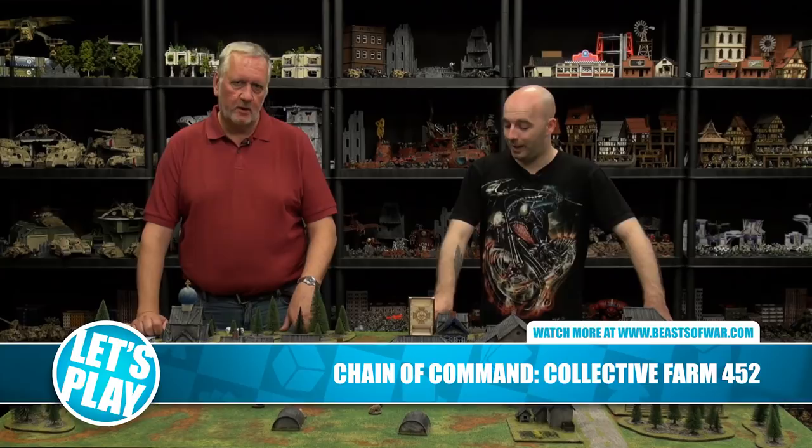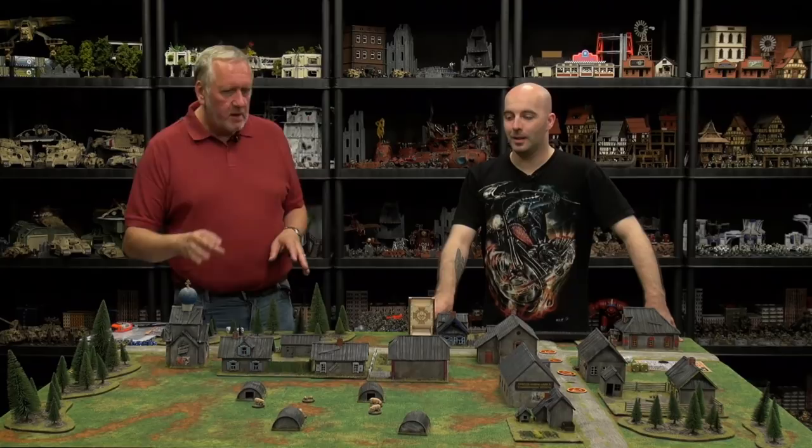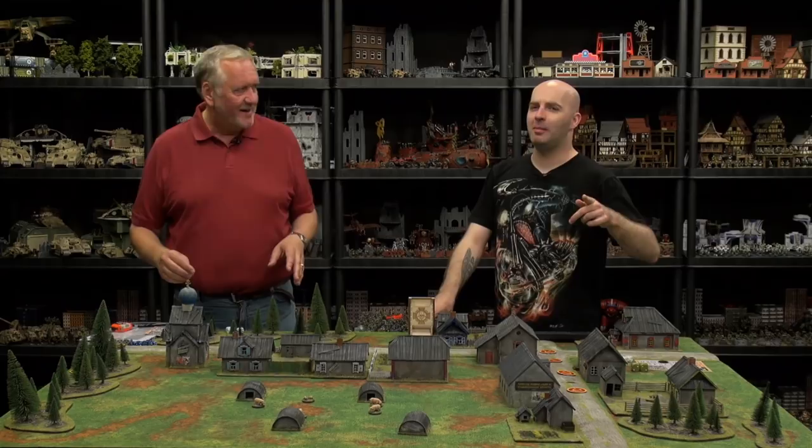Richard, where are we fighting today? We are fighting in Russia — not quite Stalingrad but we're on the way there. This is autumn of 1942 and the Germans are thrusting eastwards towards the Volga. The weather's still good so no snow, and we are looking to drive you out of this collective farm — pig farm number 452, one of the finest pig farms in the Soviet Union, allegedly. We make great bacon.